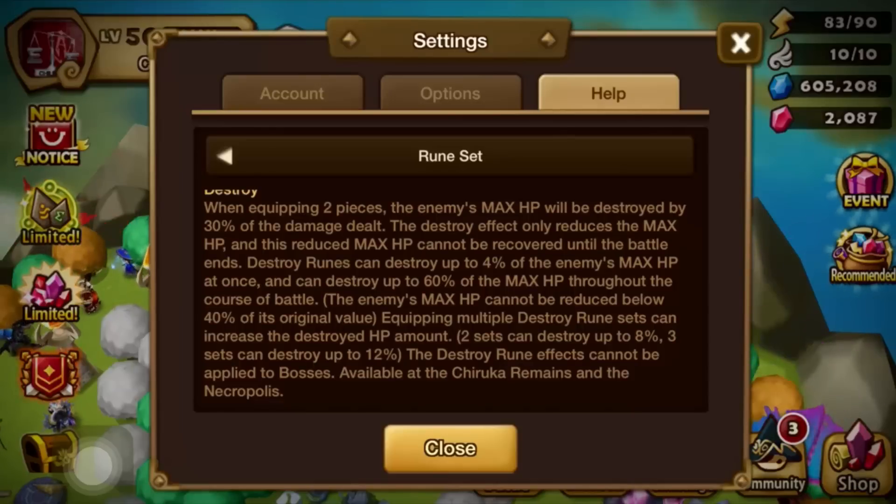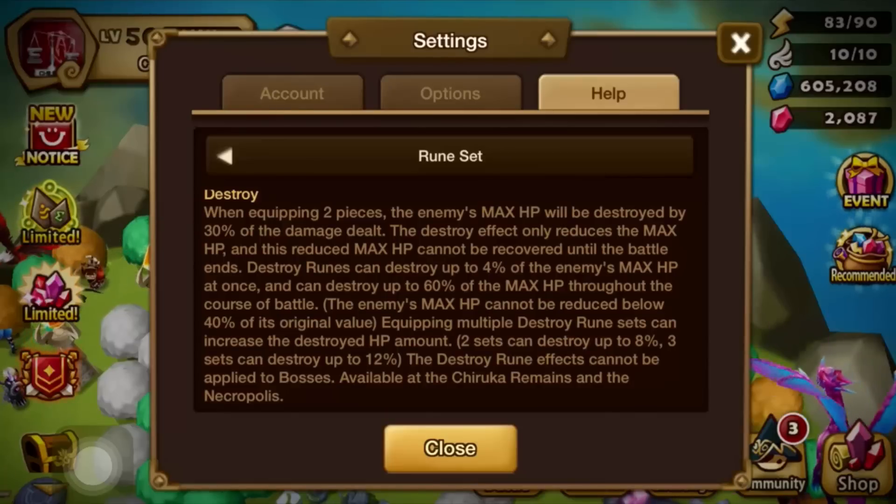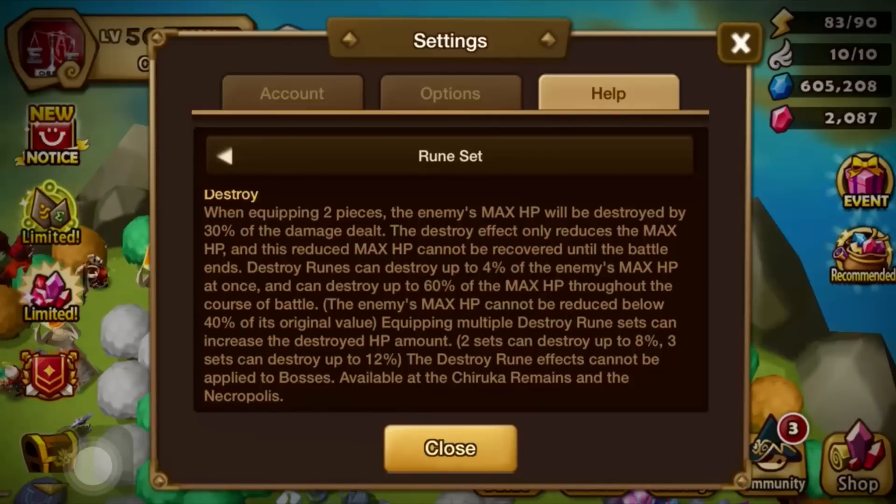Destroy runes: when equipping two pieces, the enemy's max HP will be destroyed by 30% of the damage dealt. This destroy effect only reduces the max HP, and the reduced max HP cannot be recovered until the battle ends. We can destroy up to 60% of the max HP — we cannot go below 40% of the original value. One subset gives 4%, two sets gives 8%, and three sets allows up to 12%.